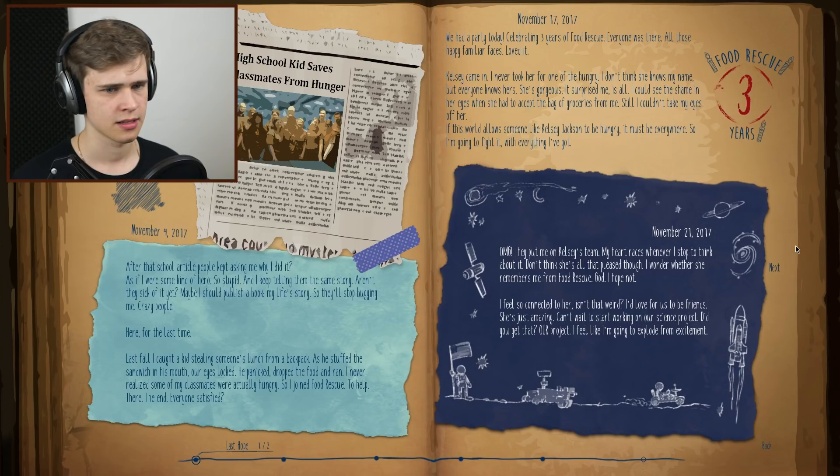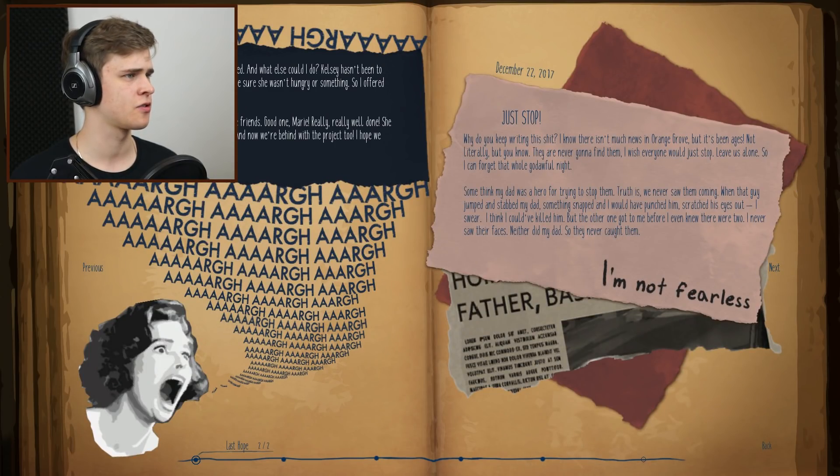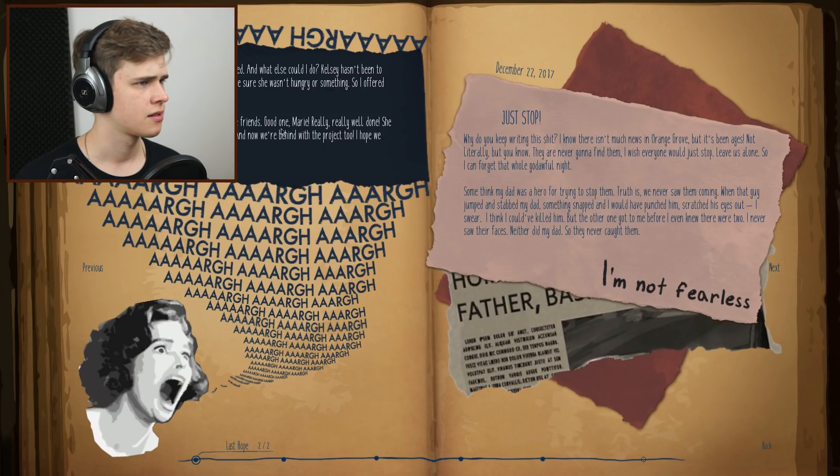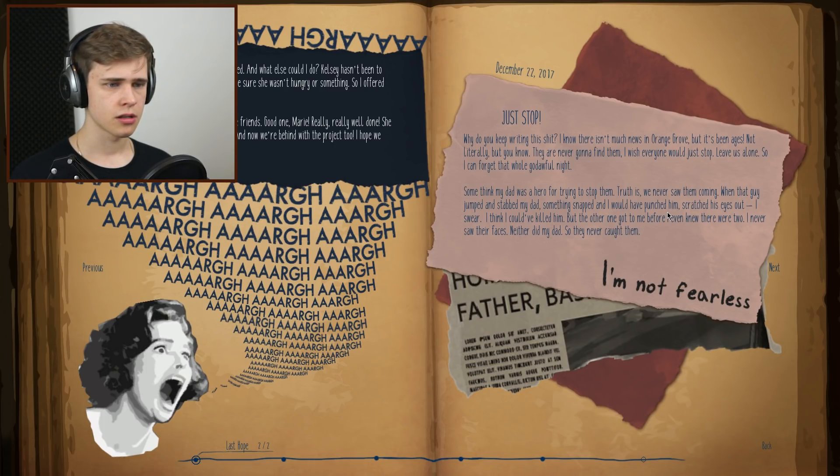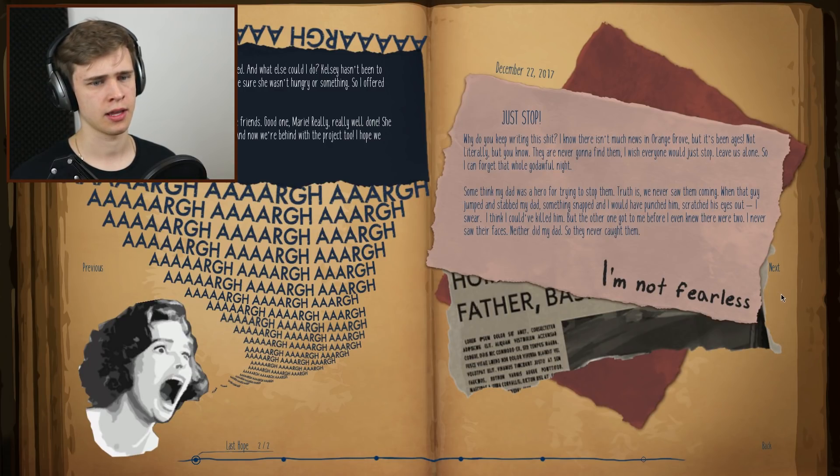Can I go through this? Jesus, I screwed up but I was worried. You offered her my sandwich. I hope we make this deadline. Just stop — why do you keep writing this shit? I can't forget the whole awful gold — okay, that's when we were stabbed. Something — my dad was here trying to stop them. And I would have punched him, scratched his eyes out, I swear. I think I could have killed him. Or the other one got to me before — wait, there were two. They never caught them. That was last December.